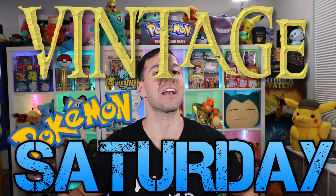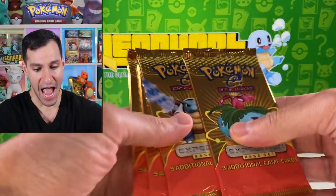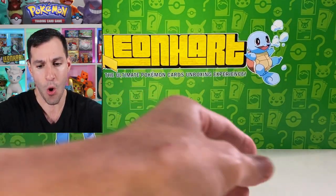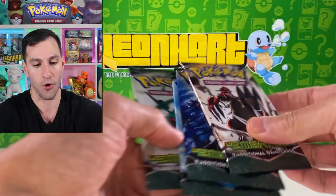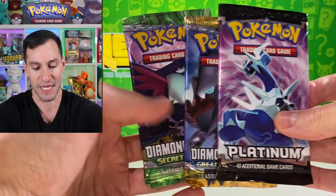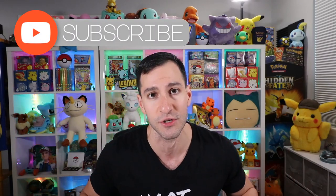What up Hart Squad and welcome to another Vintage Pokémon Saturday where we're going to be opening up some Expedition packs. We're going gold star searching with an EX Team Rocket Returns pack, a Fossil pack, four EX Emerald packs, and last but not least some Platinum and Diamond and Pearl booster packs. All of those will be opened up today in this video, so if you can, please consider subscribing to the channel.